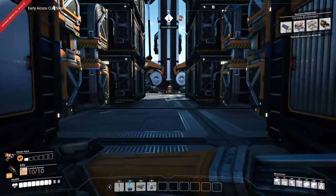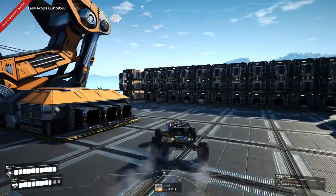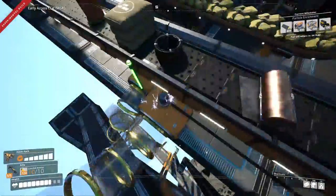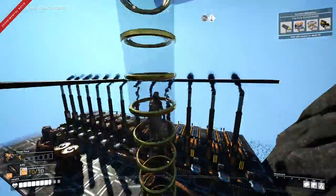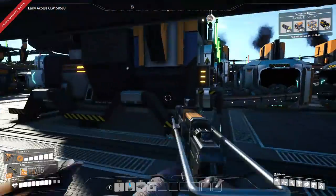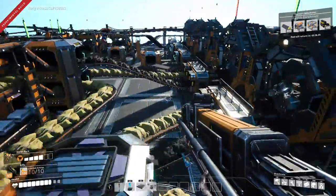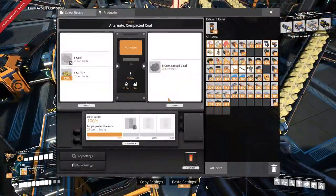We have everything in except for the turbo motors to unlock that, so that'll be done next episode. But first let's get things online. First thing is compacted coal - I've made an extension down here, upgraded to level 2. This was always 120 and I split it up, this one going here and I added one over here for compacted coal. Now we'll be able to do 50 compacted coal instead of 25.